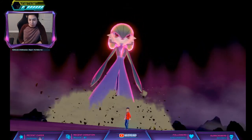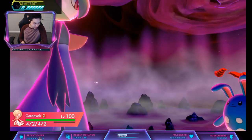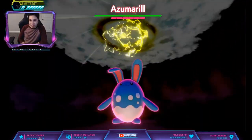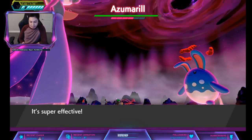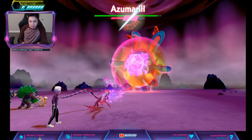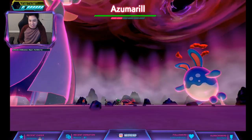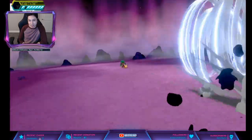Usually people run Huge Power though. Even Thick Fat is probably better if you think about it. Usually people run Huge Power and they like to run Belly Drum. Cross Poison — and damn, Volt Switch! Rillaboom getting hit, yep.